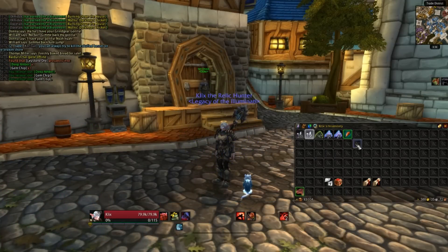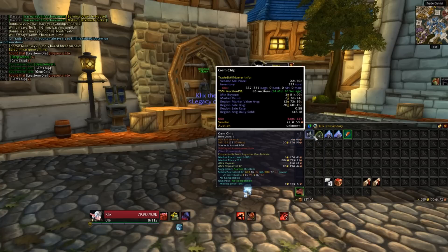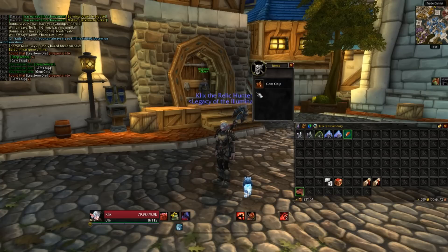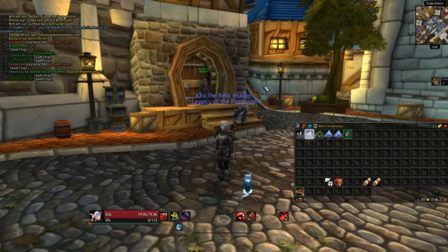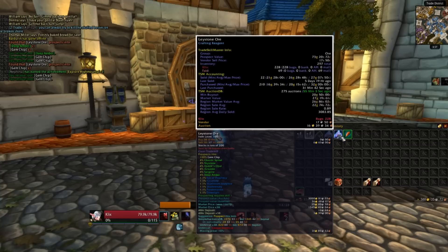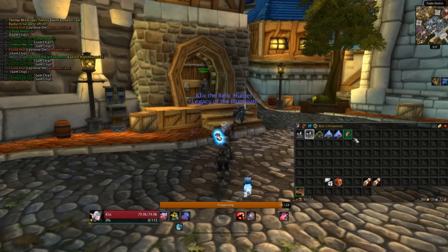We got some deep amber — that was nice. And then you'll notice that the chip was orange. So here, despite all these white gem thumbnails in my bags, this is an orange gem chip. What this indicates is that the next uncommon or rare gem that I get will be orange. So now I ask myself, do I want more orange gems? While I could definitely use some Eyes of Prophecy, I have so many deep amber that I don't want an orange gem. So rather than prospect the more valuable Fel Slate, I'm going to prospect Leystone Ore until I can wipe that orange off the top of the stack.